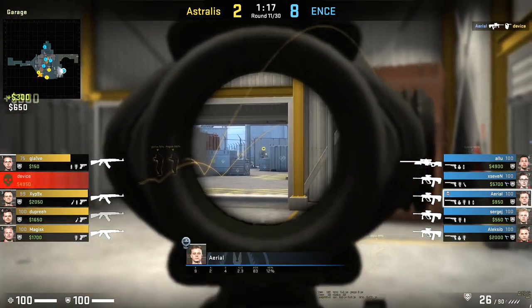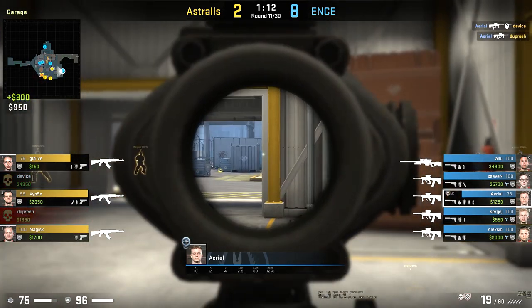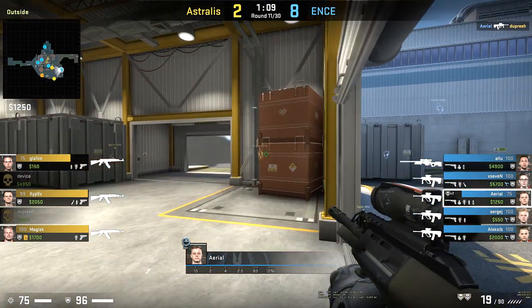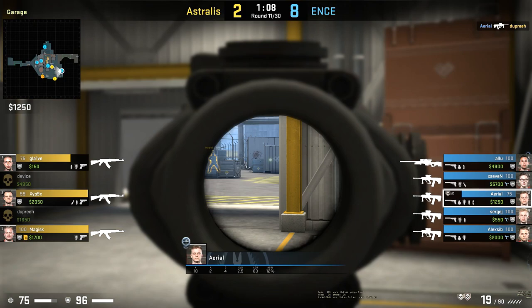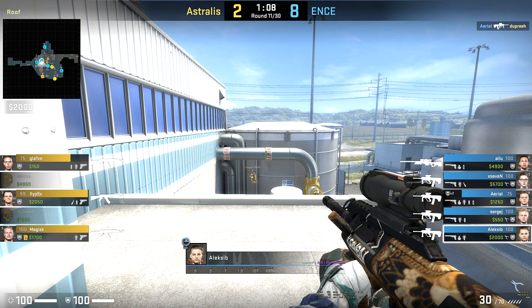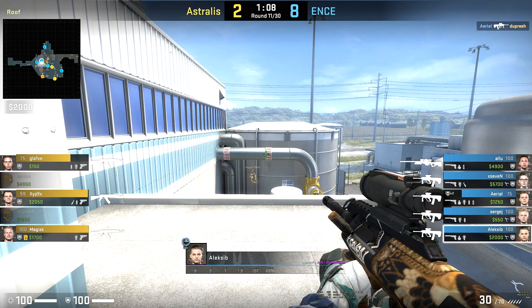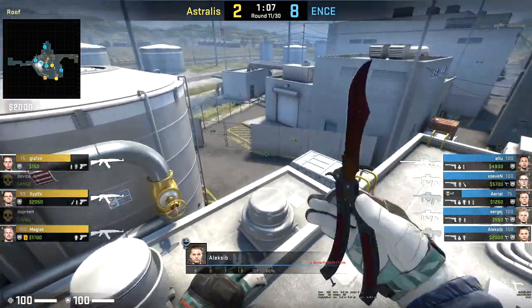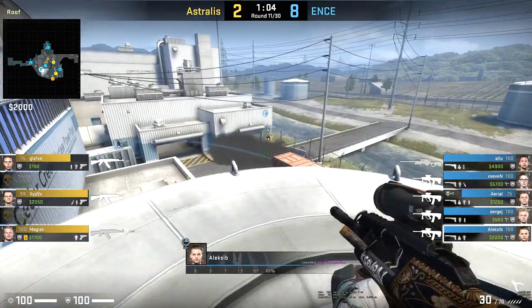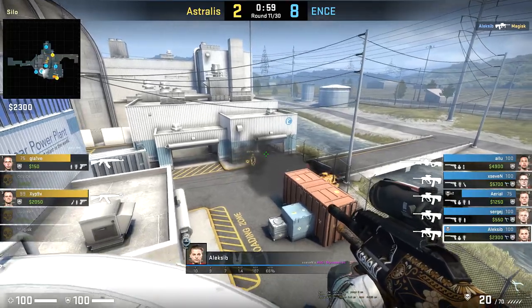Astralis weren't without fault — they're missing the first smoke, just throwing the last two, maybe hoping no one's looking. Aerial completely punishes this. Also note ENtX weren't completely passive here: Sergei and Alexi B actually pushed Lobby on timing together, and Alu also peaked in with his AWP to lock down the trophy room. So changing the timing of the aggression, not over-rotating, making it hard for Astralis to read. And it's actually going to net Alexi B this kill in a 5v2 scenario — this round's pretty much over.